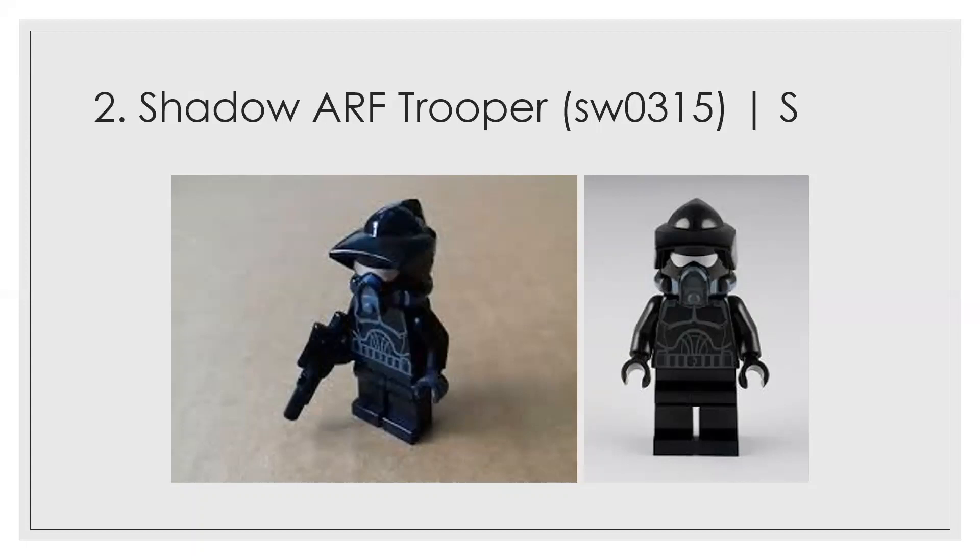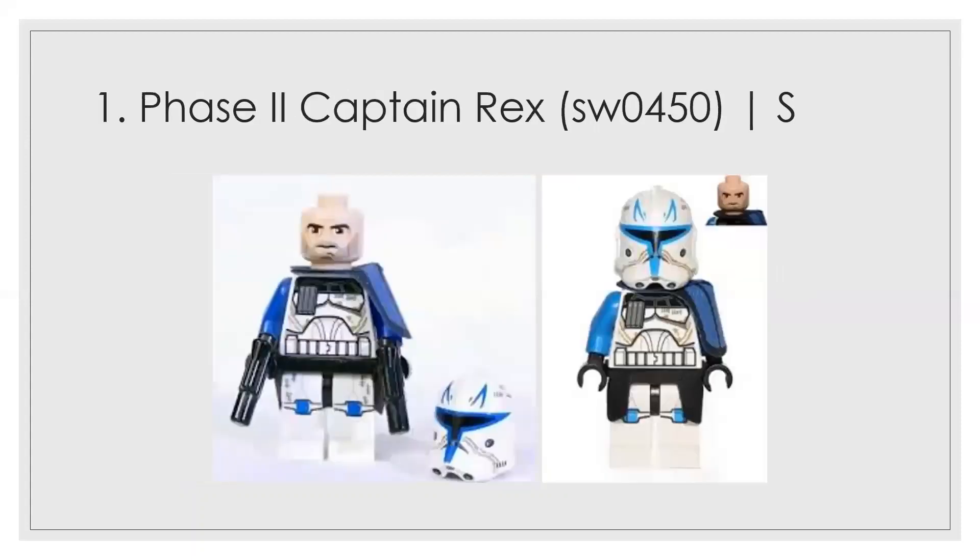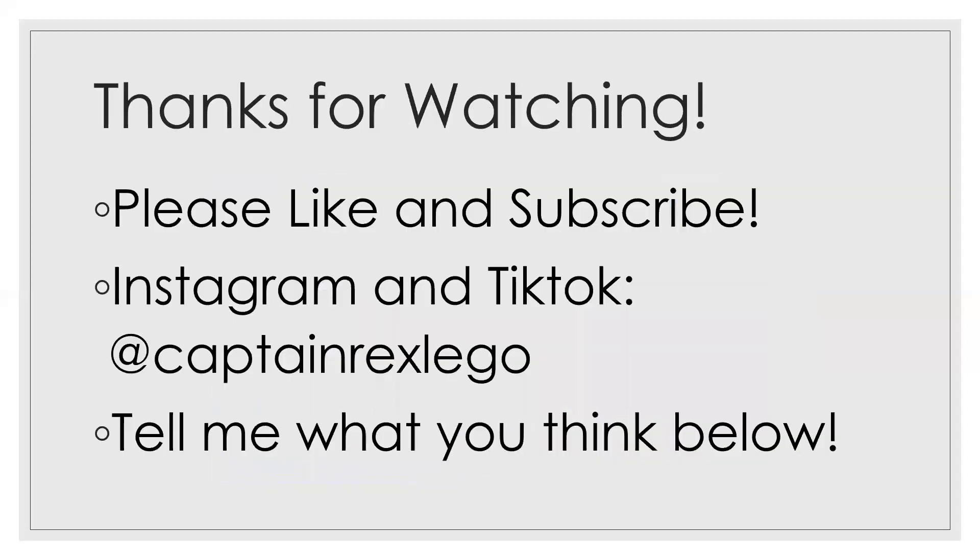Number 1 is Phase 2 Captain Rex. Everything about this figure brings together the best parts of all the previous ones: the scuff marks, the leg printing — which is a fantastic and necessary element for a great main figure — and the helmet is just wonderful. Honestly, put the Phase 1 helmet on this figure and you might have a tie for number one, because the Phase 1 helmet might even be better. But given everything else in the whole look of this figure, it's the clear number one, and it's not that close between number one and number two.